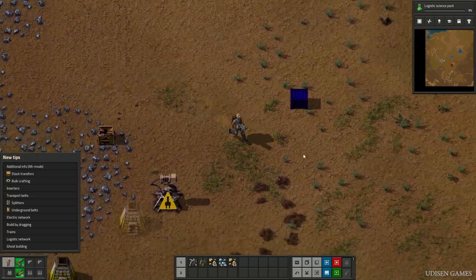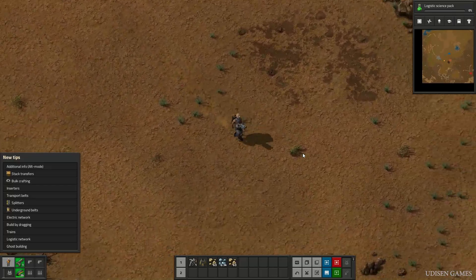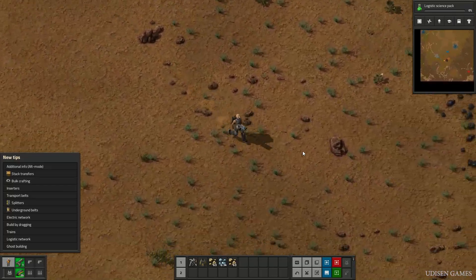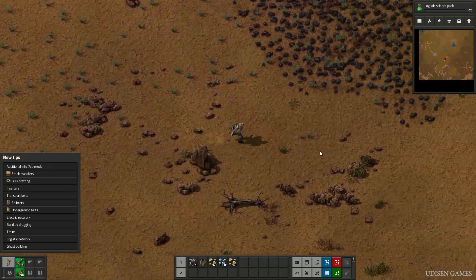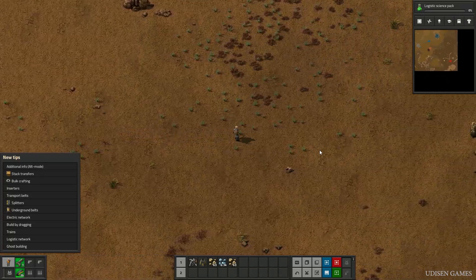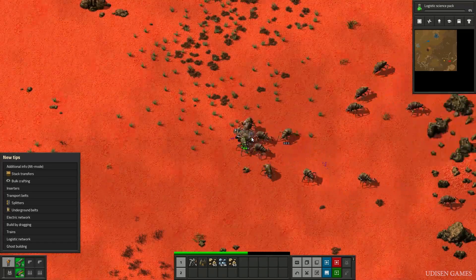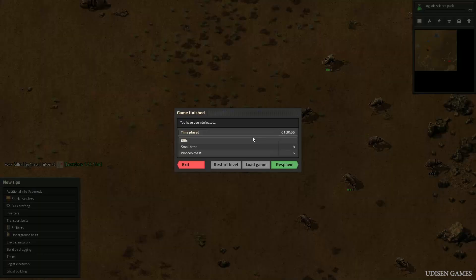In the same way you can attack any enemies. The second option works only with a living entity. Find your target and press the spacebar. As you can see, the pistol is totally useless in a real game.